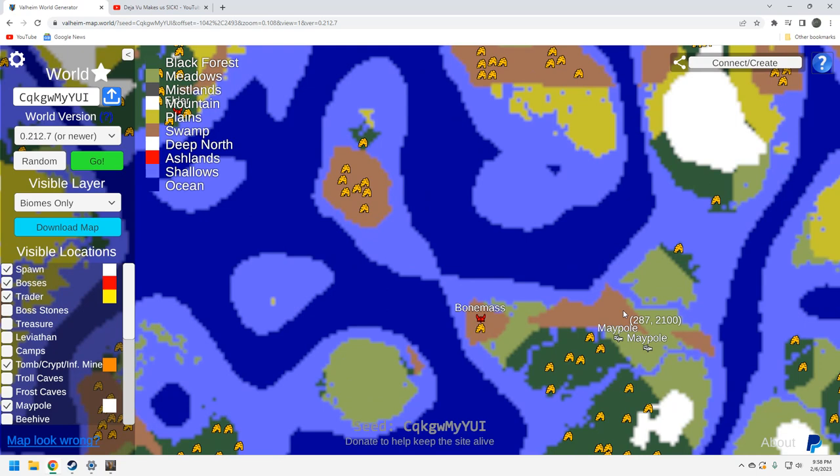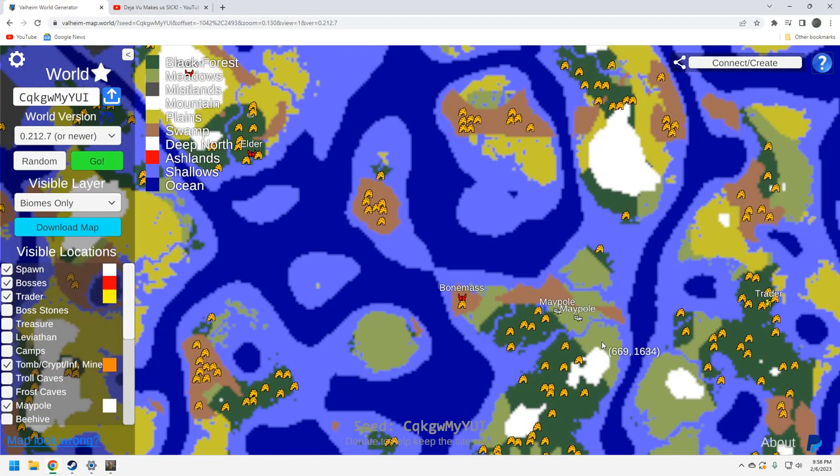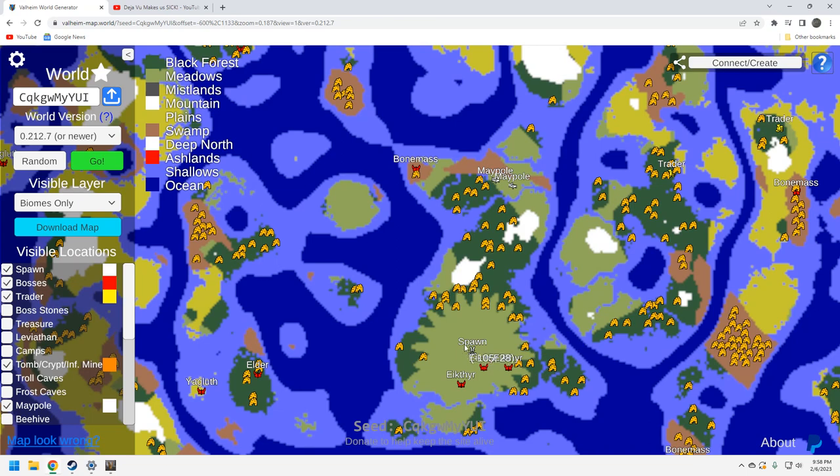It would be awesome if there were some tombs and crypts in this swamp — there are none here, that is horrible. Considering you've got these two maypoles right there it would be fantastic to have some sunken crypts nearby. There's only one bone mass here, which is better than zero. There's a little island up north where you'll be able to get sunken crypts, but again you have to get on a boat. The black forests nearby have plenty of crypts — you won't have any trouble with black forest crypts on this seed.